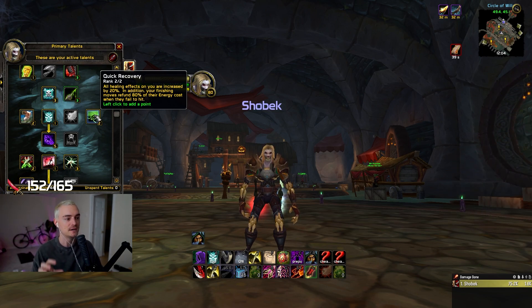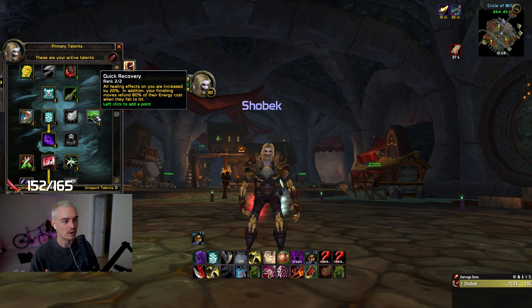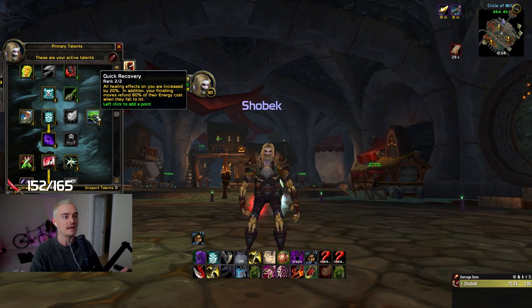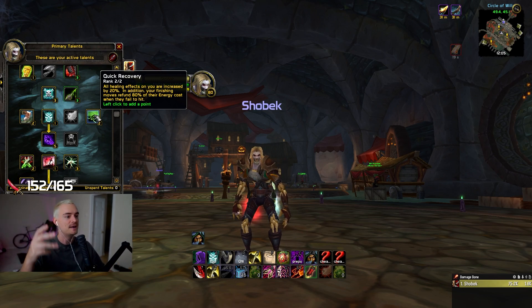This keeps that fluidity where mutilate is a high-cost ability, but when you're playing the spec and you're in the midst of battle, it doesn't feel like you're just waiting. It feels super responsive — you're constantly doing things, whether it's getting the slice and dice up, then you mutilate, then you get a rupture, then the combo point is there, then you mutilate again and you get a crit, and next thing you know you're at five combo points and end venom. It's a really fast-paced pumping machine.